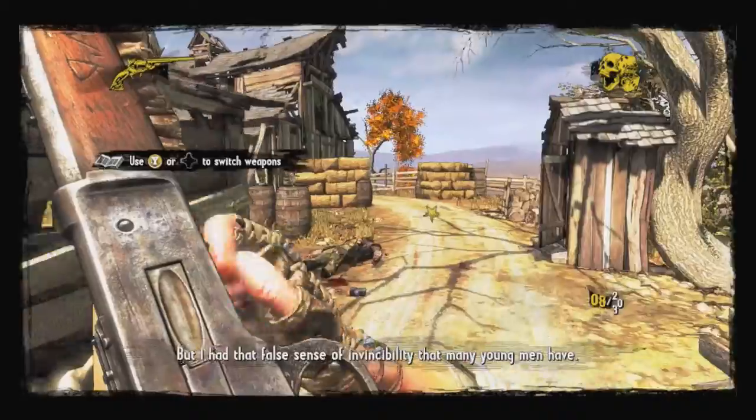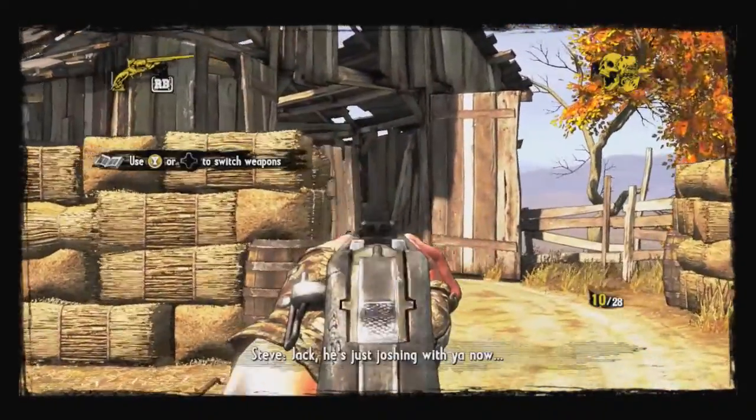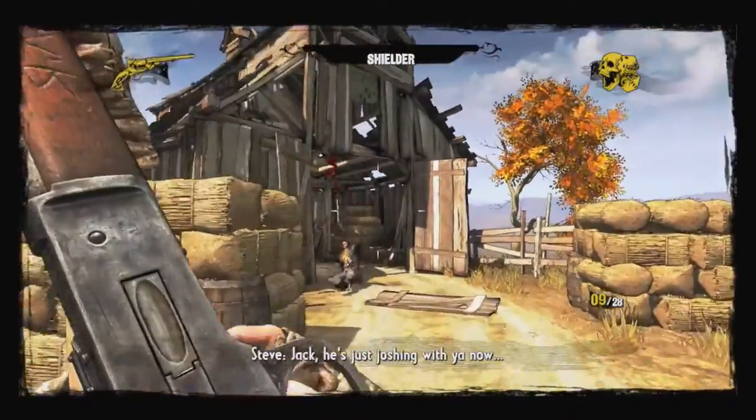Welcome back to PixelHango.com. Today we are checking out the Death From Above achievement in Call of Juarez: Gunslinger. It requires you to kill five enemies while in the air.